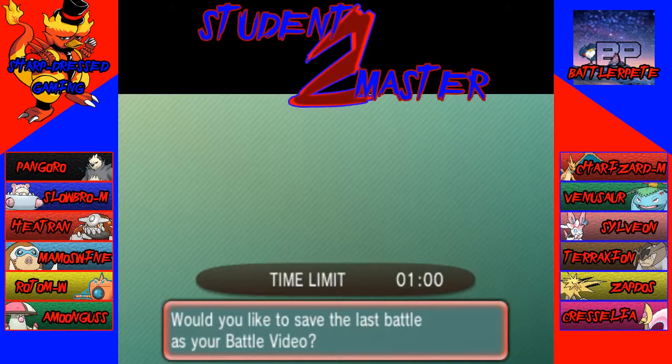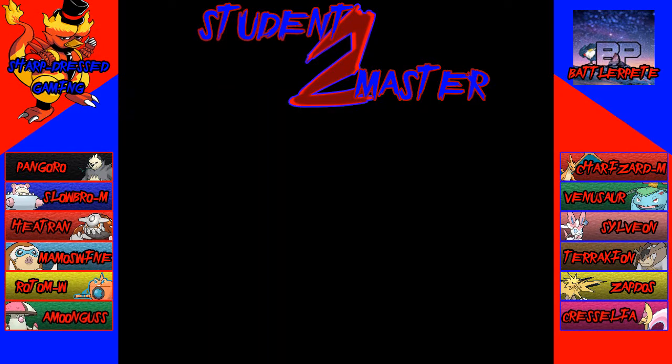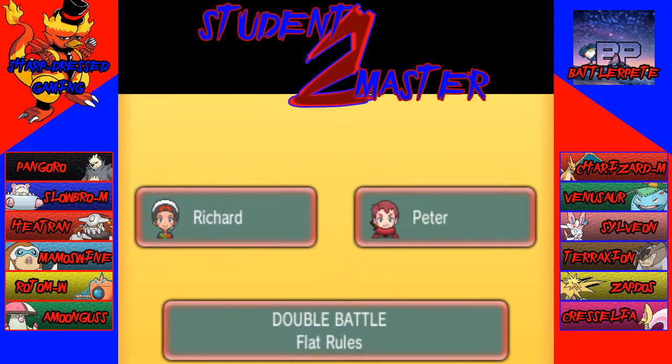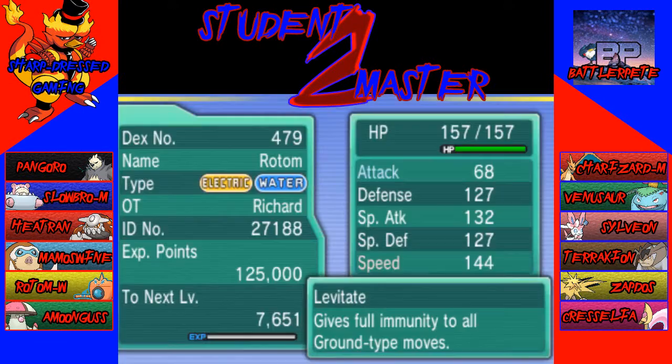Wait, does my Rotom have Protect? That's something I should probably remember. If that's the case I can lead Rotom and Mamoswine — Protect with Rotom, knowing that Mamoswine has Focus Sash. Let me check my Pokemon. Alright, coming back in — we are set to go for the next round. Rotom Wash — this is my singles Rotom Wash, so it doesn't have Protect. Shoot.